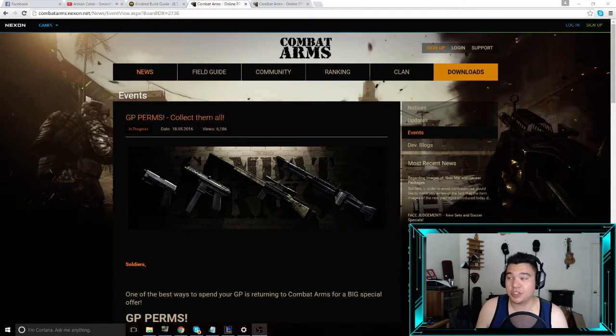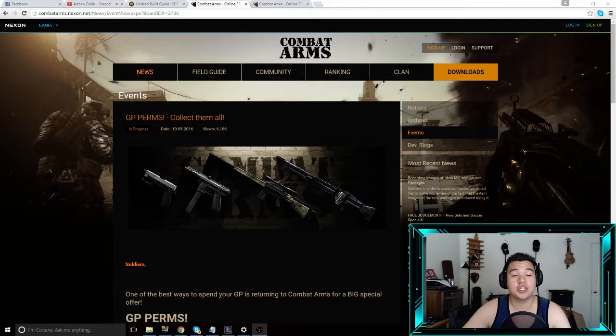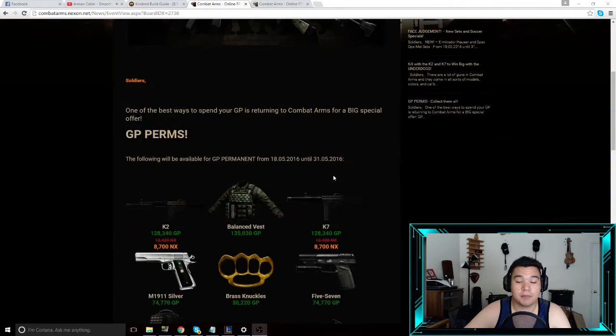So if you guys have been collecting GP, which a lot of people have — especially if you guys have NX weapons — there's a lot of GP perms right now and I'm actually looking forward to talking to you guys about them. There's also an event for two of the GP guns you can get if you buy these guns permanent, either through NX or through the GP variants. Now let's go into the actual event. The GP perms — which is the 'Collect Them All' GP perms event that is in progress and just dropped today, May 18, 2016.